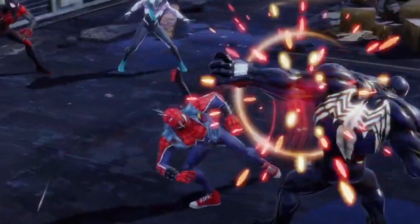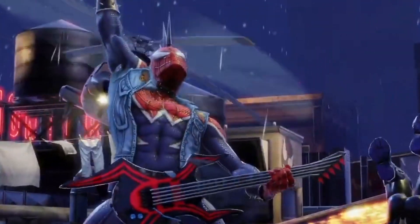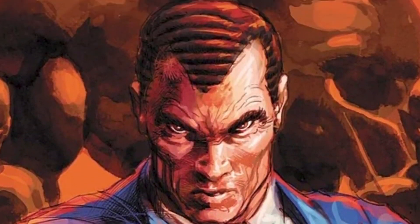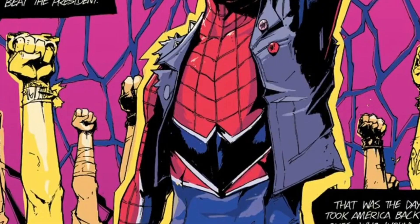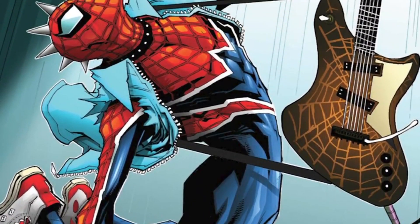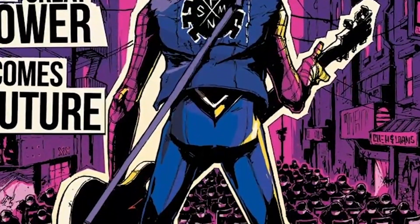Spider-Punk made his first appearance in The Amazing Spider-Man Vol. 10 in January 2015. Originally designed as the UK's Spider-Man, he eventually became Earth-138's Spider-Punk, further distinguishing him from other versions. Spider-Punk hails from Earth-138, a dystopian alternate reality where Norman Osborn is the president, and Spider-Punk is a freedom fighter who fights oppression and rebels against the fascist government.